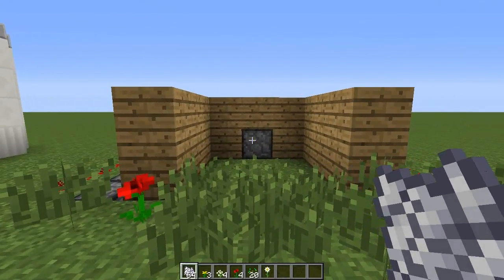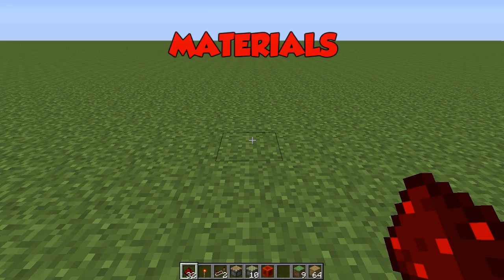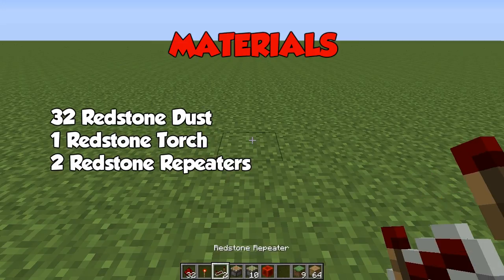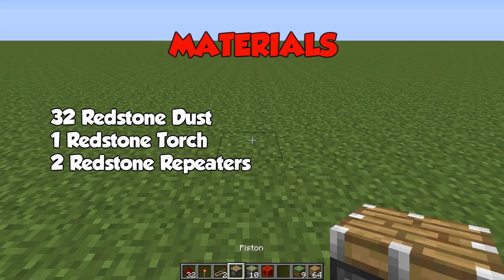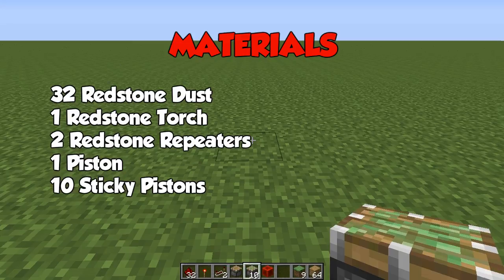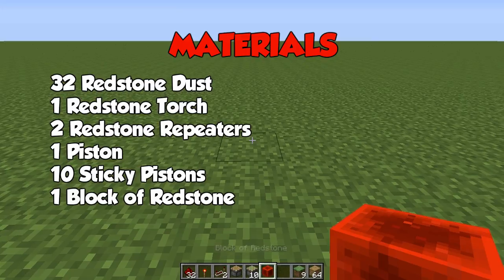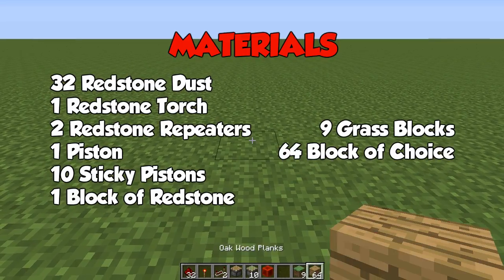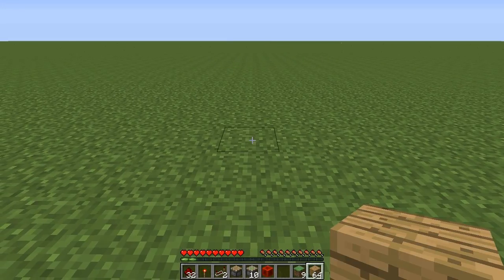So I'm going to be teaching you how to build this today. What you are going to need is 32 redstone dust, 1 redstone torch, 2 redstone repeaters, 1 piston, 10 sticky pistons, 1 block of redstone, 9 grass blocks and 64 blocks of your choice.